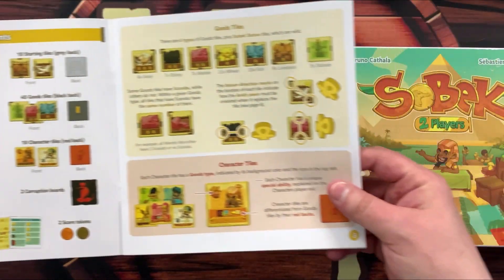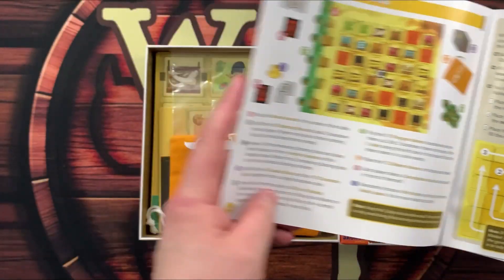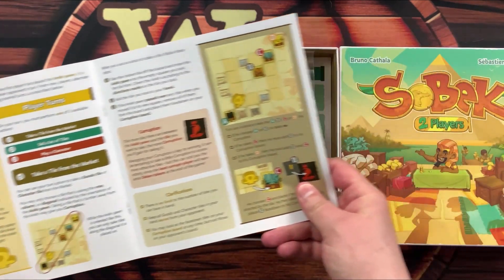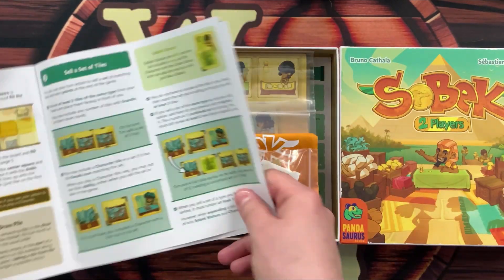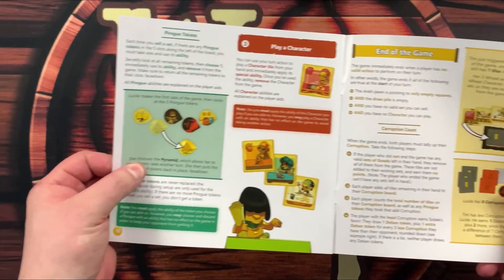Both players take alternating game turns until one triggers the end of the game and final score calculation. On their turn, a player can take one goods or character tile from the board, sell a set of goods, or play one of the characters in their hand. Selling sets of good tiles and earning Devin tokens give players points. At the end of the game, whoever has the most points wins.